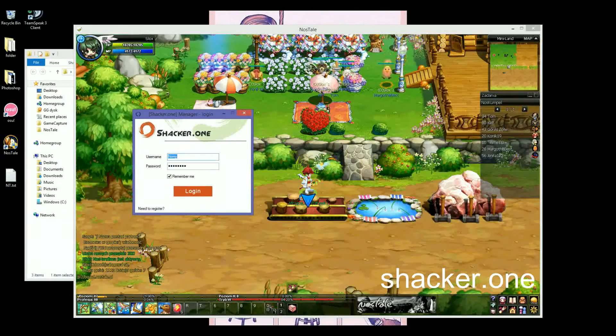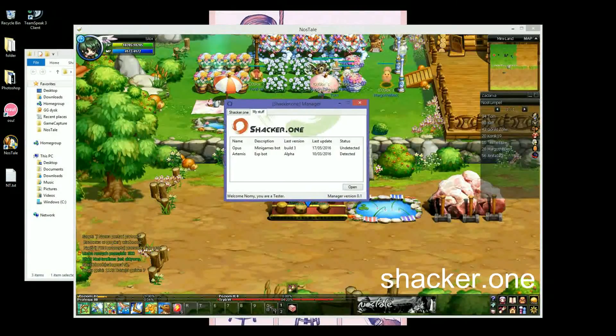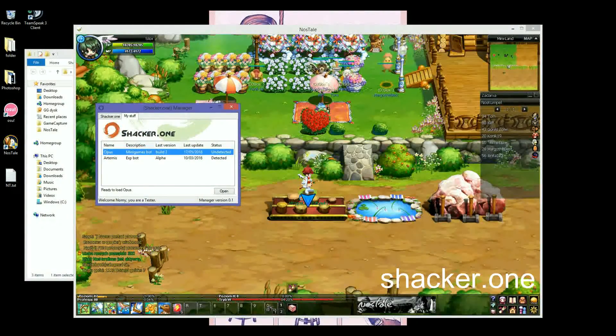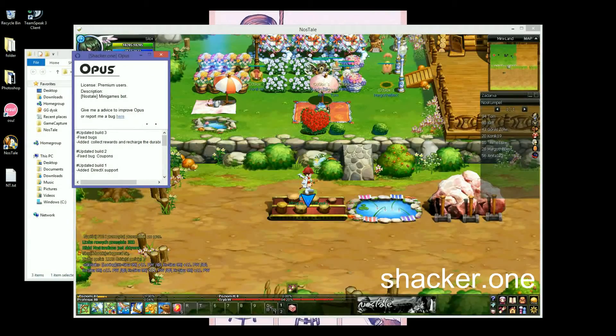Then login with your forum credentials and press on Login. Press on My Stuff, select the minigame bot, and then press on Open. That window will pop up and then press Load.